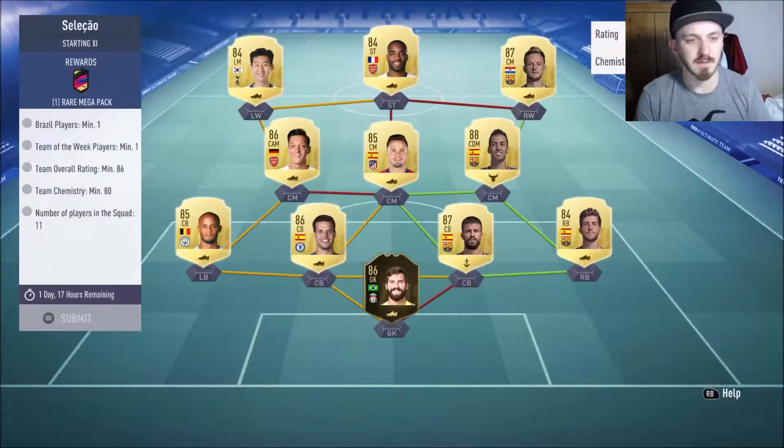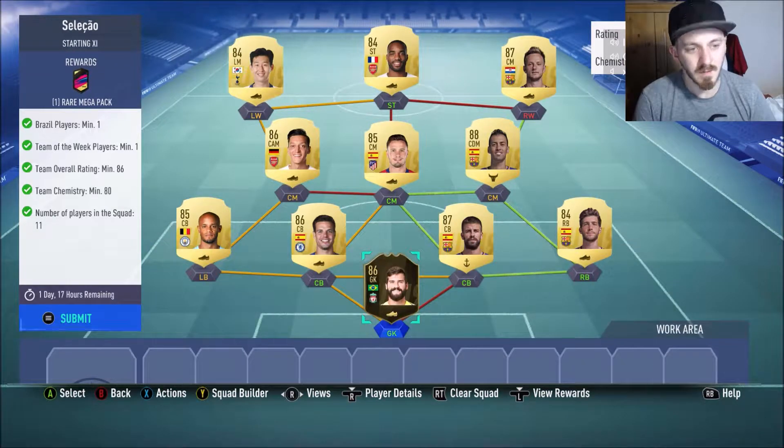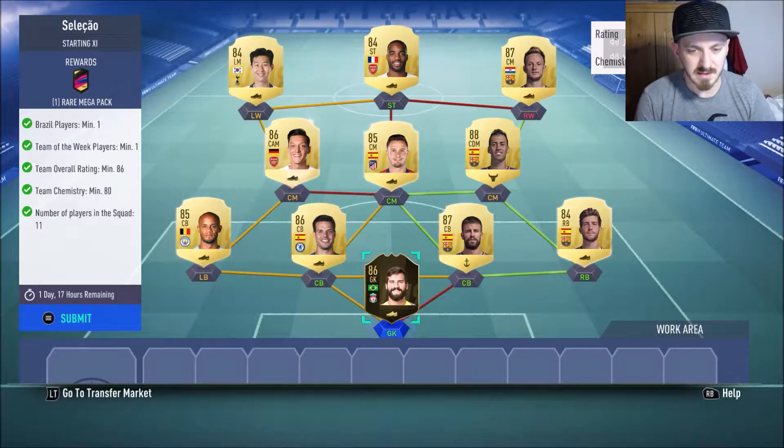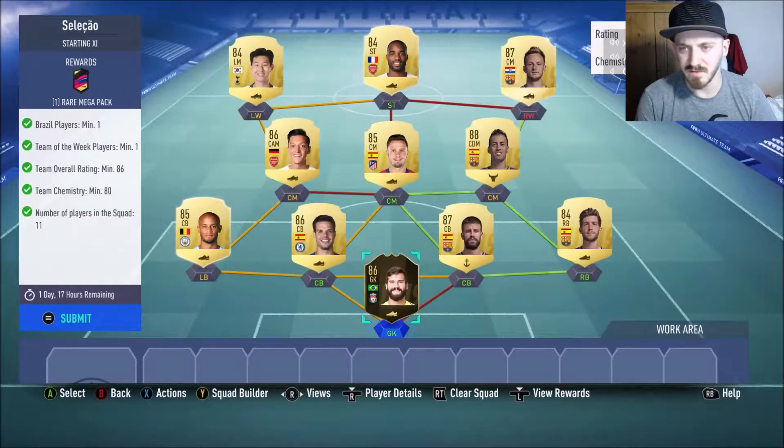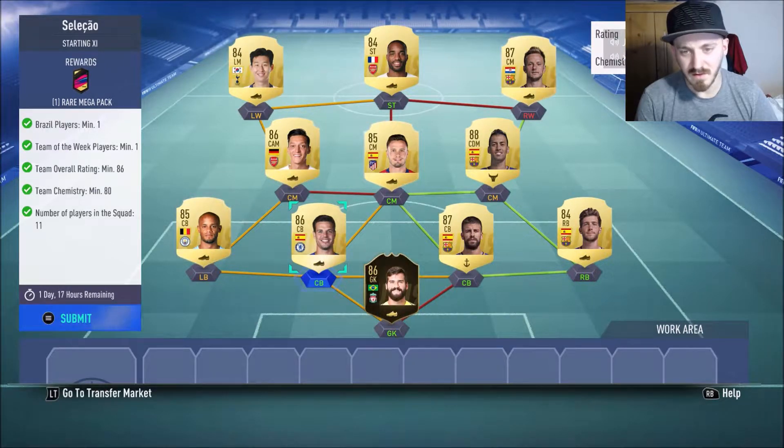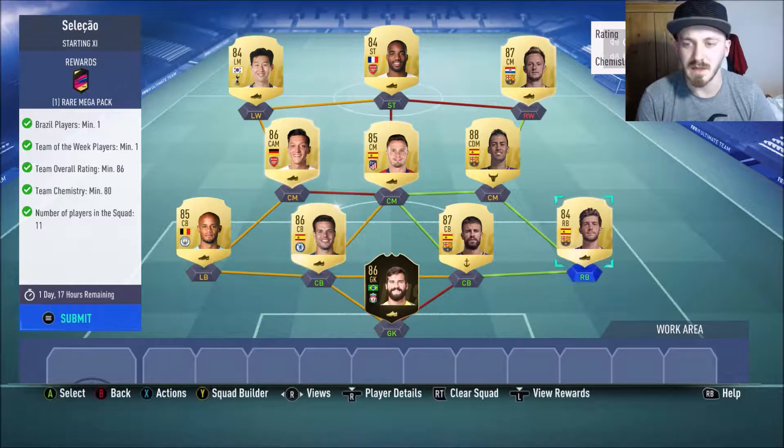The next one is the Brazil SBC. We needed one Brazil player, one Team of the Week player, and an 86 rated team. We used the inform Alisson that we packed last week. I had to buy everyone else, so this team cost me quite a bit.